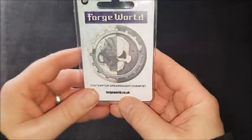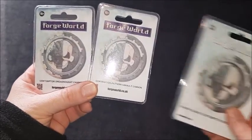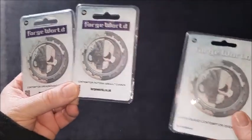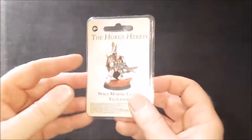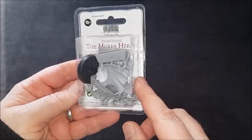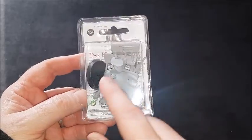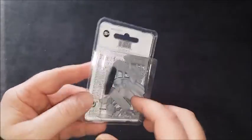Then I went back to Forge World and picked up a couple more bits. I did pick up the Chain Fist — so I'm going to do Chain Fist and Kheres for my Contemptor, and it will be a Quartus. I'm going to have a Dreadnought Talon, so I'll do three Quartus. I also picked up the Vigilator — the new specific model for the Vigilator, very Raven Guard. I might use him for Alvarex Morn potentially — we'll see how that goes.